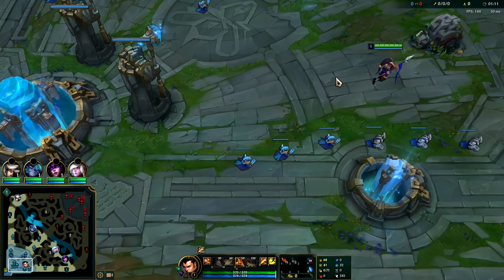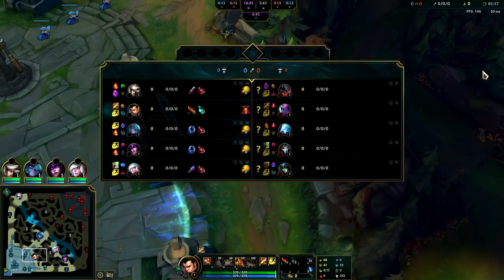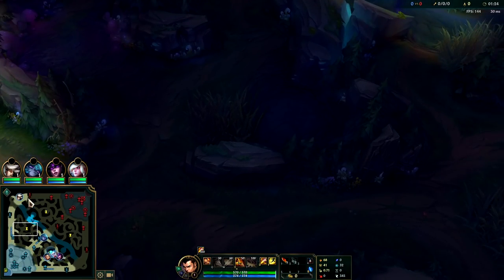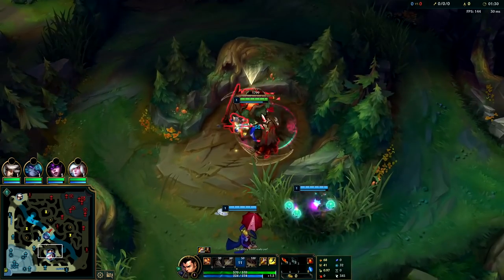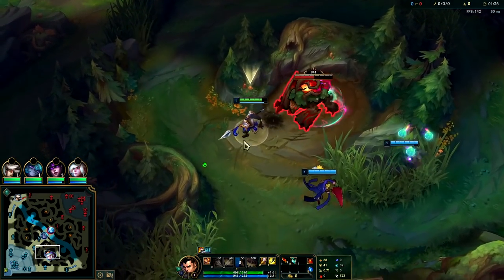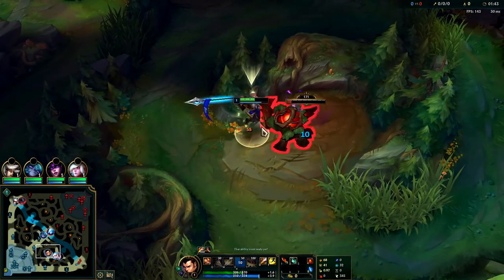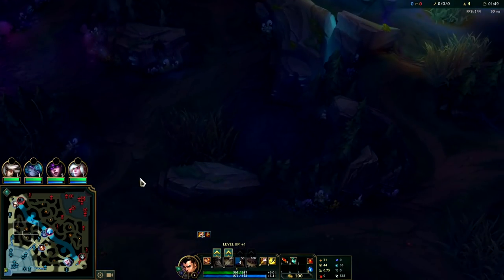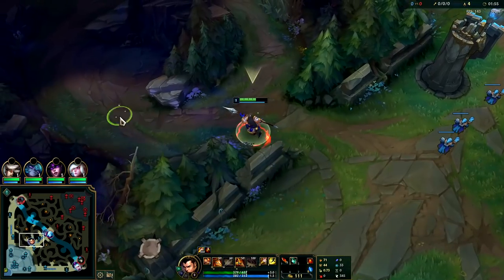Lucidities are also pretty good on Xin Zhao as well. We're up against Evelyn, Anivia, and Nami — a lot of CC — so you may want to swap to Merc Treads instead. You generally want to start with bot lane, but blue buff is a really good start too. You don't really want to do raptors until level three. Clear blue side — blue into gromp into wolves — level three really fast, then you can easily take raptors or krugs.